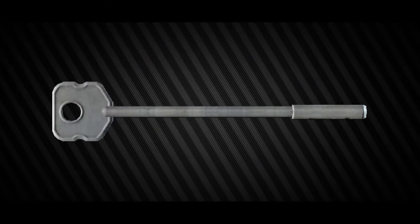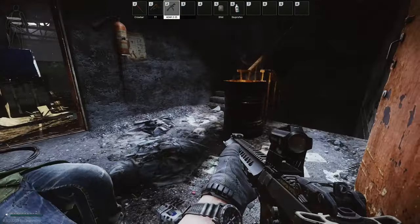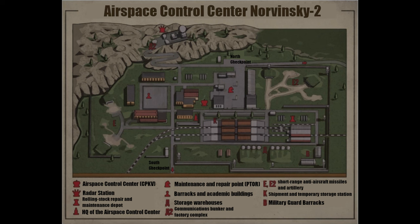Hey guys, and welcome to a key guide for the RB-PS82 key. This key currently has one spawn location, which is in the pockets and bags of scavs. Now, where to use this key?